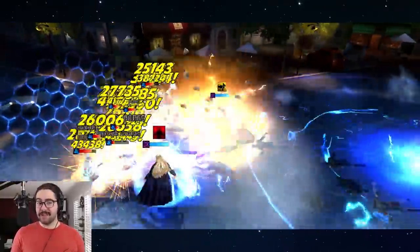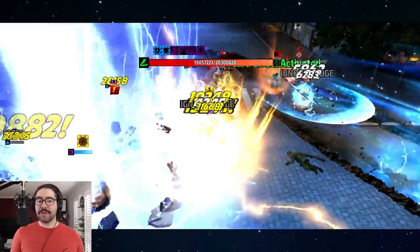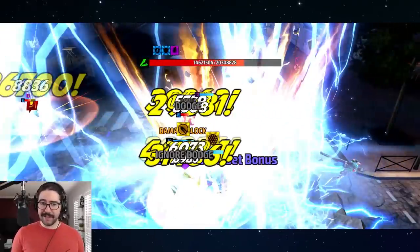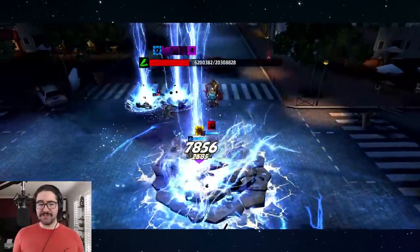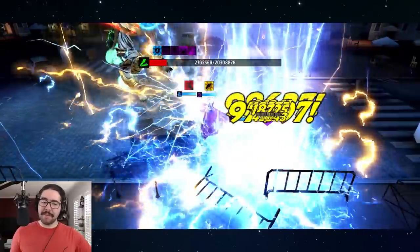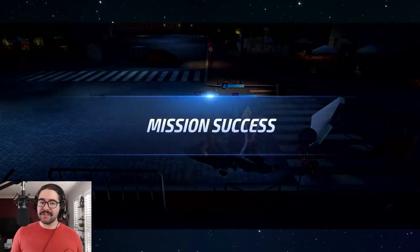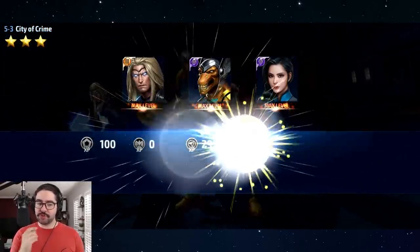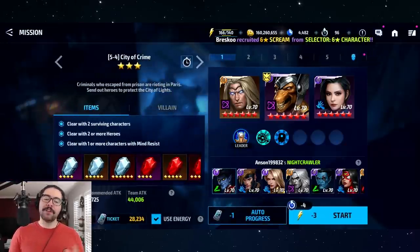You definitely want type advantage against the boss, especially from sector 5 onward where bosses have 15 million-plus HP. Karnak here is speed type - if I brought three blast types I'd be at a huge disadvantage, but with combat types I'd be in great position. Because three characters pop off skills simultaneously you'll see frame drops - sometimes it becomes a slideshow. My OnePlus 7 Pro gets the slideshow too, so don't feel bad. Universal types are great because they have advantage against blast, speed, and combat.